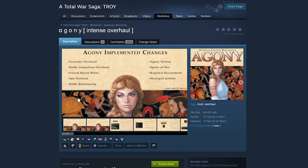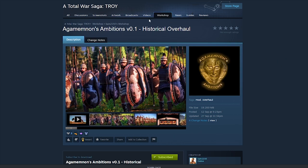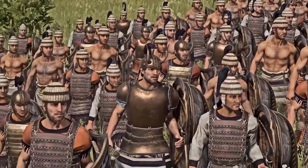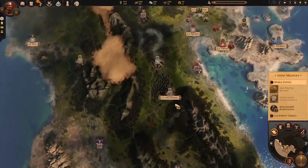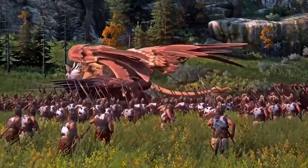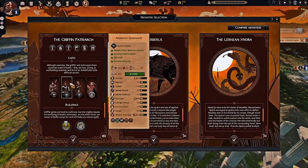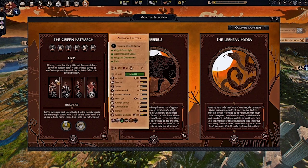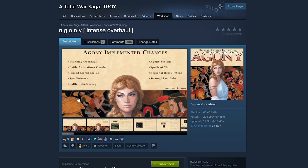I've spotlighted other Troy mods including Agamemnon's Ambitions, developed by Cam2150, one of the main modders for Divide and Conquer for Rome 2. There's also Aegean Mythos, currently in development, which will convert the mythological side of Troy into an Age of Mythology-style Total War — expanding the god system, adding mythological units, and rebalancing rosters. Check out those videos too.